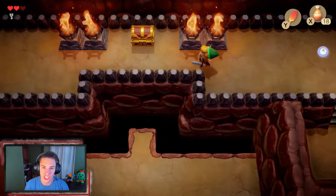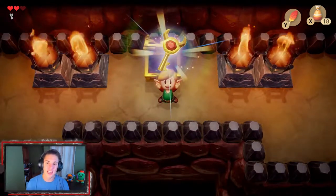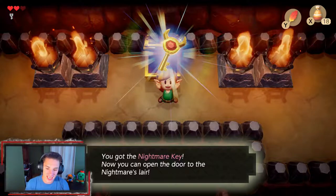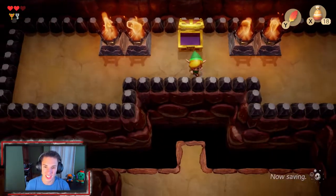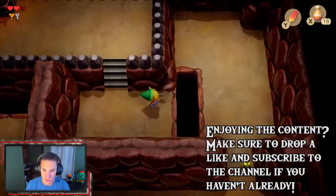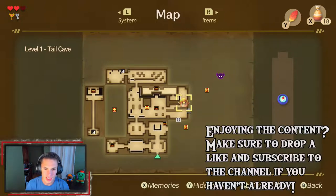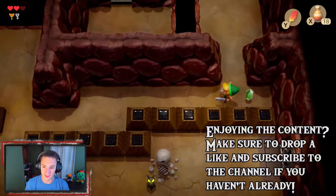We use a small key to open a door, grab a chest, and get the Nightmare Key — basically the boss key that opens the door to the boss layer. We also picked up the dungeon map somewhere along the way, which is great. We try to hop over a wall but we can't quite make it.